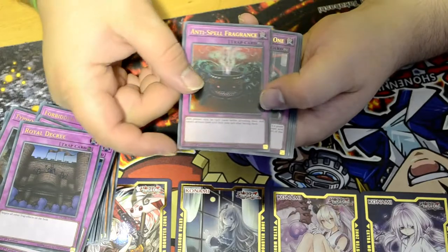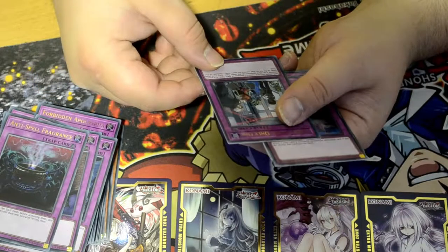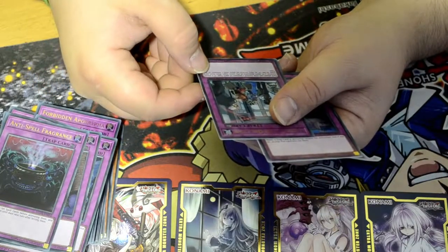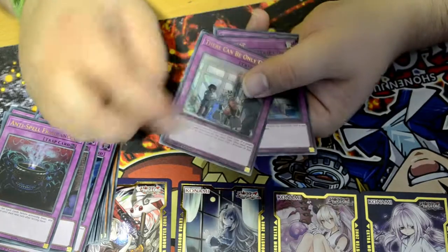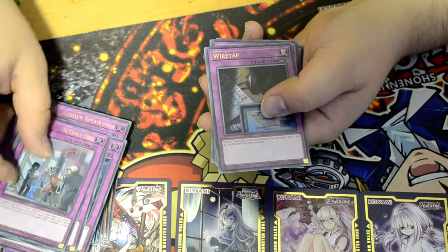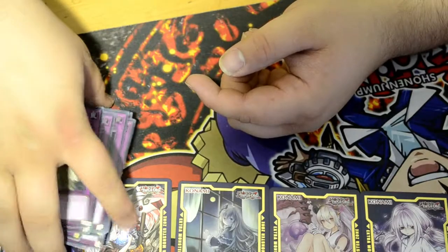Anti-Spell Fragrance. There Can Be Only One — each player can only control one monster of each type; if a player controls more than one monster of the same type, they must send some to the graveyard so they control no more than one monster of that type. That's what the name means: There Can Be Only One. Wiretap, Soul Strike, Skill Drain, Reboot. And that's all the cards, guys.